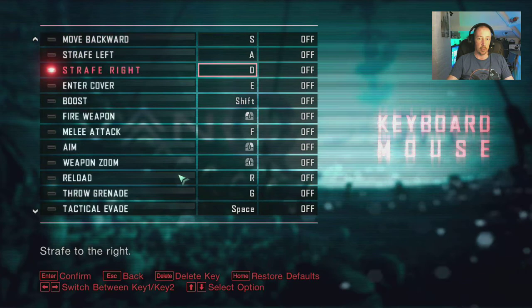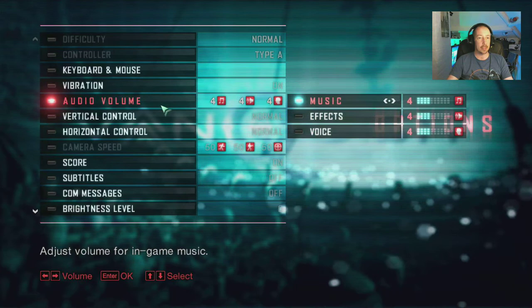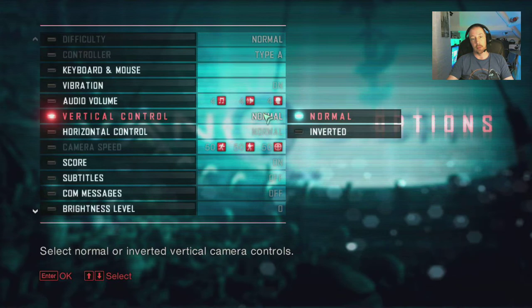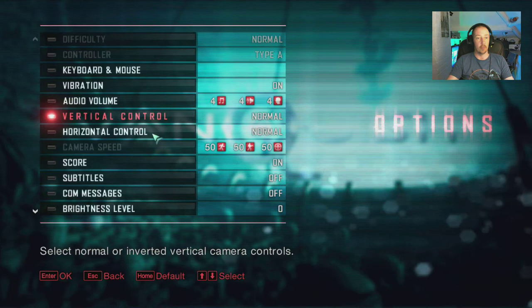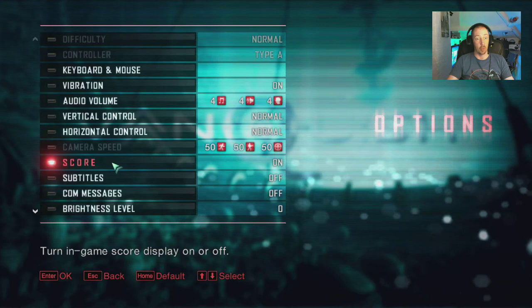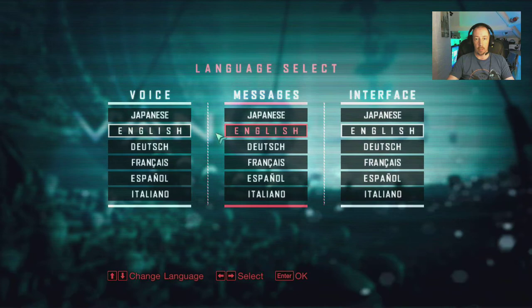Other options include vibration on/off for the controller, audio volumes for music, effects and voice, vertical and horizontal control — normal or inverted — camera speed is grayed out, score on/off, subtitles on/off, common messages on/off, brightness levels, and language select with a full range of languages available.